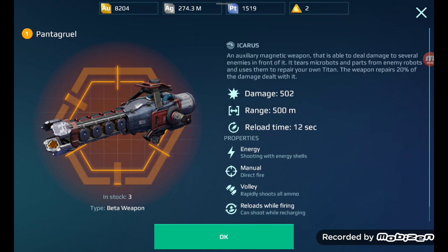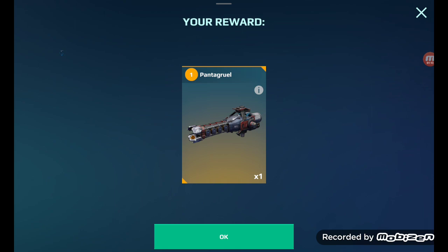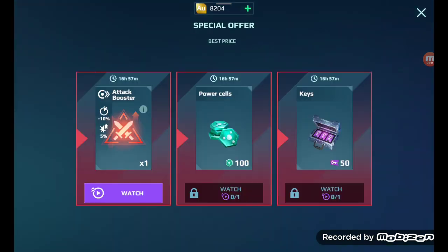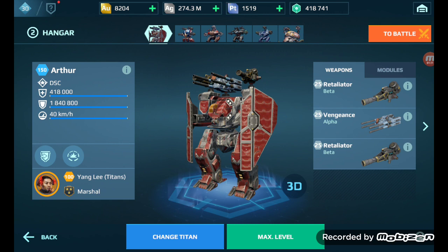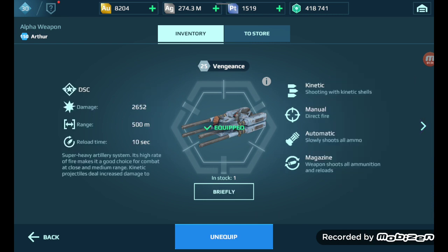Will I be using the Titanons anytime soon? Probably not, but it's good that I got these three beta weapons that clearly have about the exact same range as the beginning weapons I have for my Titan 500. As you can see here, before we go into our daily supply center video, I got these weapons already maxed out. Yeah, they've got 500 meters as well. They also have a new title for these.